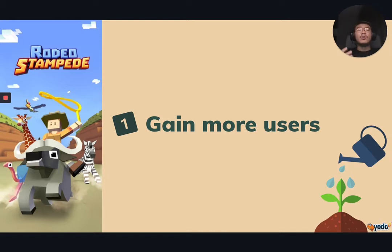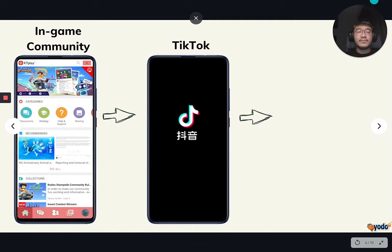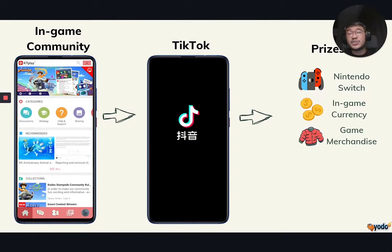Let's take Verdure Stampede, one of our own games, as an example. What Verdure Stampede has done is to leverage their in-game community and encourage all their players to join an event. This is an event where they are tasked to share gameplay footage onto TikTok. Based on how well received the gameplay content was, in-game prizes such as a Nintendo Switch, in-game currency, or game merchandise were given out.